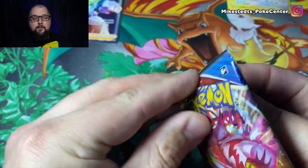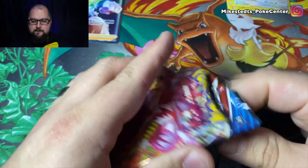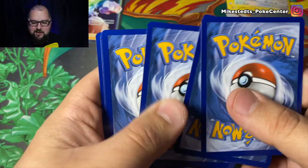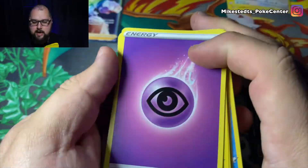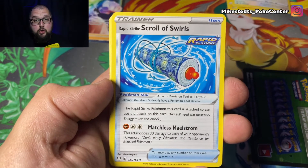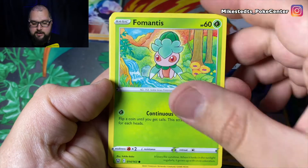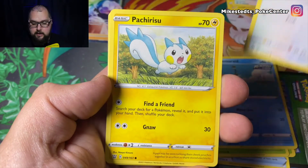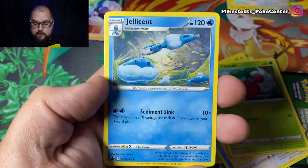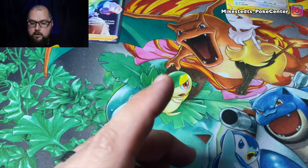Hit that like button for another rainbow full art — we're just gonna pull nothing but full arts today! All right, let's do it. I've said before I've pulled many great cards out of a solid green. We got a Rapid Strike Scroll of Swirls, Rapid Strike Energy for the binder, a Scyther, Remoraid Rapid Strike, a Spearow, Cherubi reverse holo, Mawile, and then a Gliscor for the rare on that one.